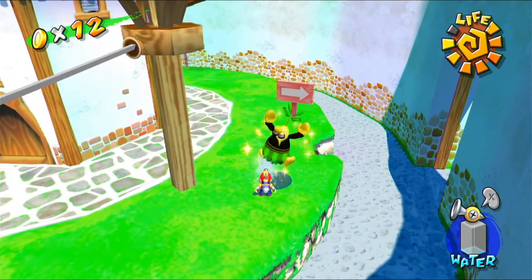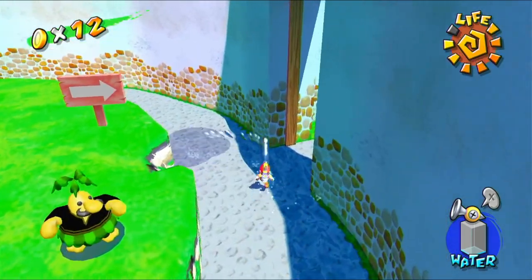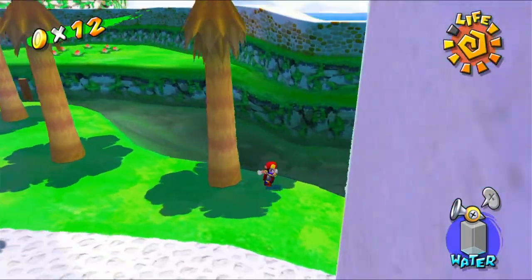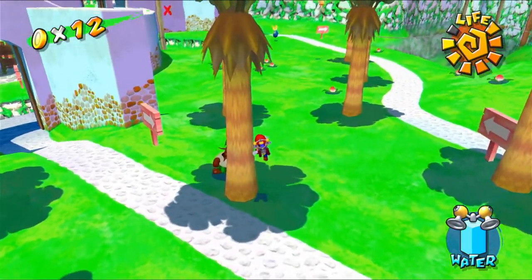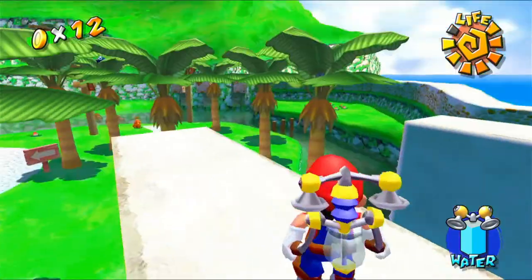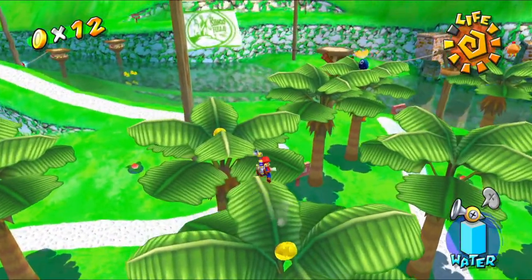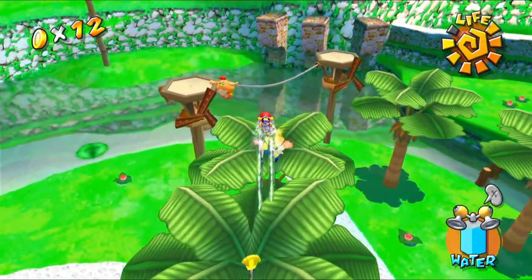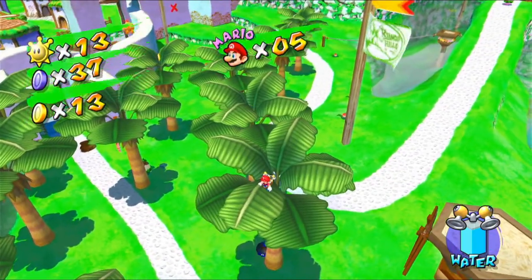There's a guy back here who's covered in mud goop, so let's spray him. 'You saved me, thanks a bundle!' Nothing happens but still. This tiny puddle of water is not giving me water — I don't understand. Can I please climb up into the trees? There are blue pokey things in some of these, and also some coins up here. If I can get rid of you — okay that's just a coin, I was expecting to find a blue coin up here.